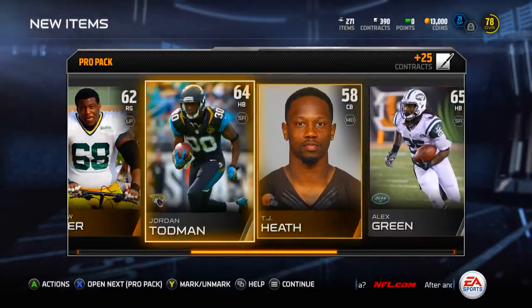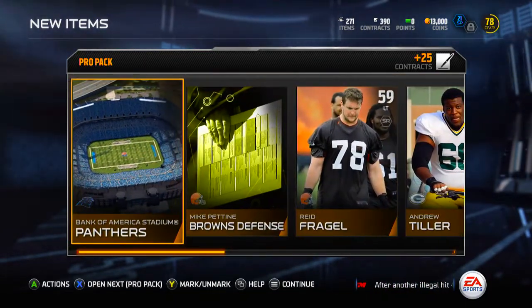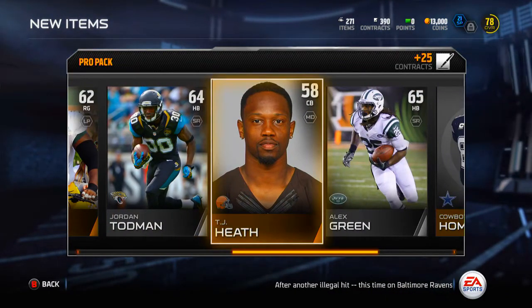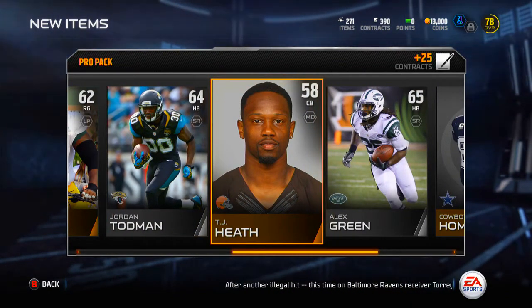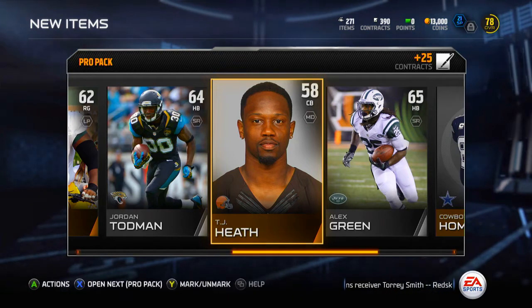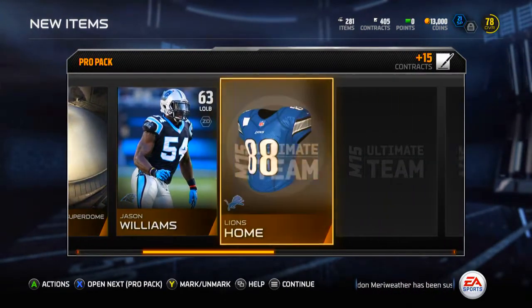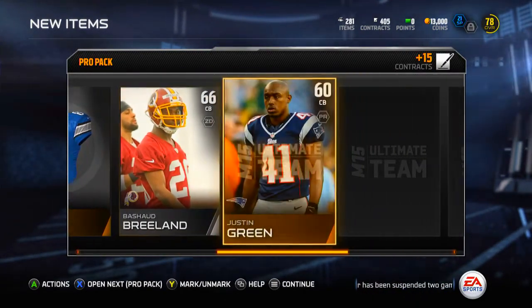We got 25 contracts with this pack - that's really interesting. The contract system is really cool. I think the lowest you can get in one pro pack is 10 and the most I've gotten is 25, so maybe you can get more than that. Not really sure what the maximum or minimum is - I believe the minimum is 10.